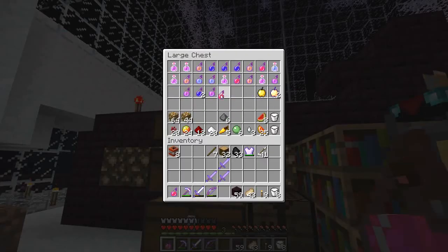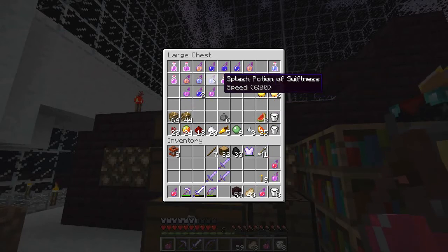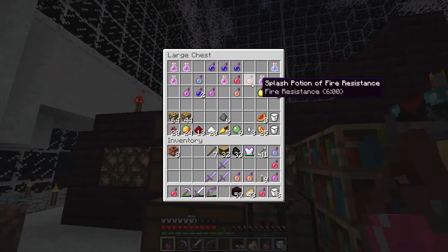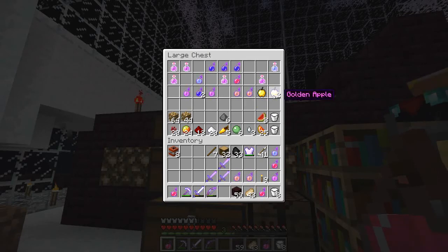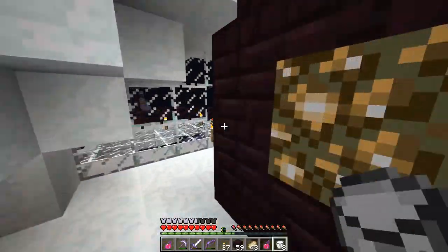So we can have instant health, instant health, and another instant health. A regen, a swiftness, and 2 fire resistance. I don't really want the 2-minute fire resistance. That's 6, so that's 2. And then we should be fine. Let's make some new charges for good measure, put them here, and we can go on.